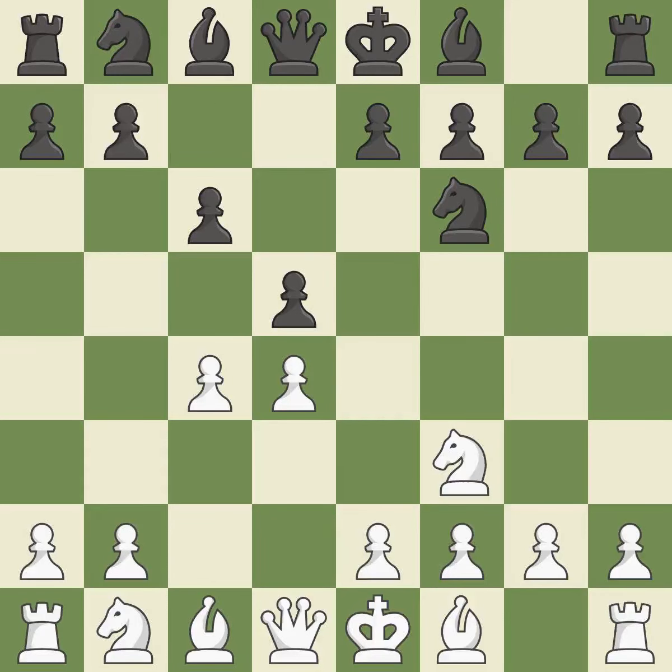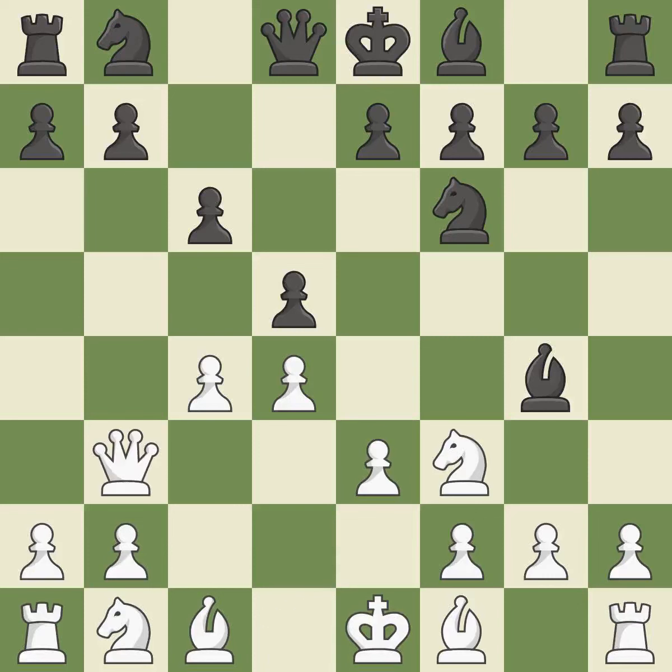When C6 is played, the D5 pawn is supported and the queen can grow on the queen's side. E3 supports the D4 pawn and allows the light-squared bishop and queen to develop. BG4 develops the bishop and pins the knight to the queen. This threatens to win a pawn. It is the last book move.